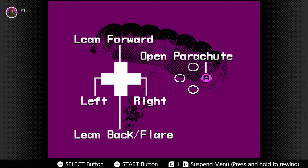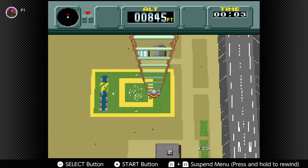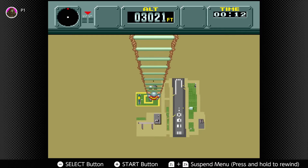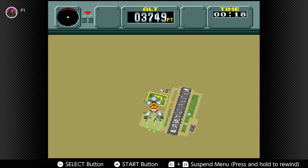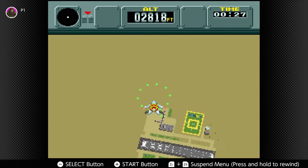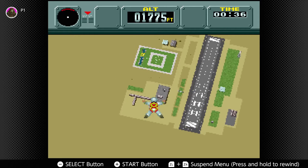We need to get a skydiving score now. The controls are open parachute and then steering back and forth with the D-pad. I'm assuming we're going to get dropped off this rope manually at some point. Oh, there are rings here that I've got to try for — and I missed every single one of them, so that's fun.